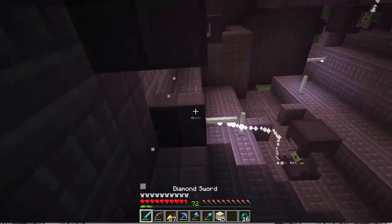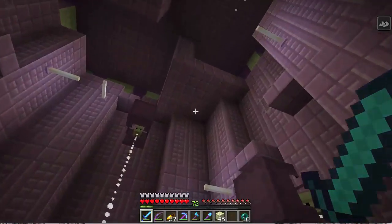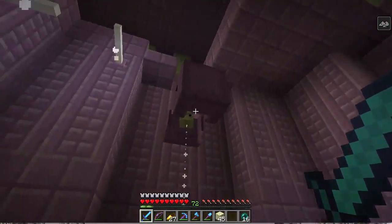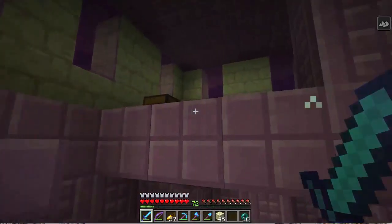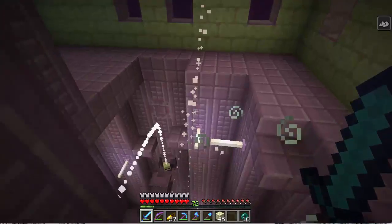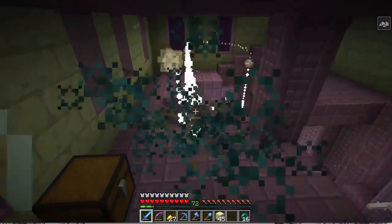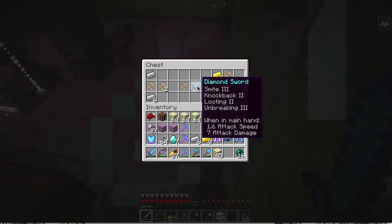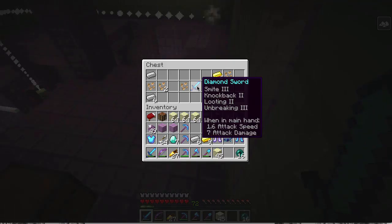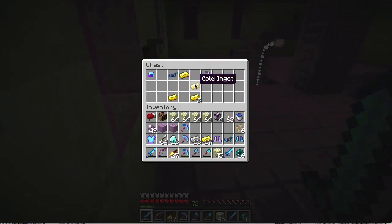Let's get hit by one of them so we can get taken up and check out this loot. Kill some of them because there's a lot here, and if we don't we're going to start to get swarmed by these things. That's an alright sort I suppose. Oh yes, beetroot seeds — they're the new block sort of thing.